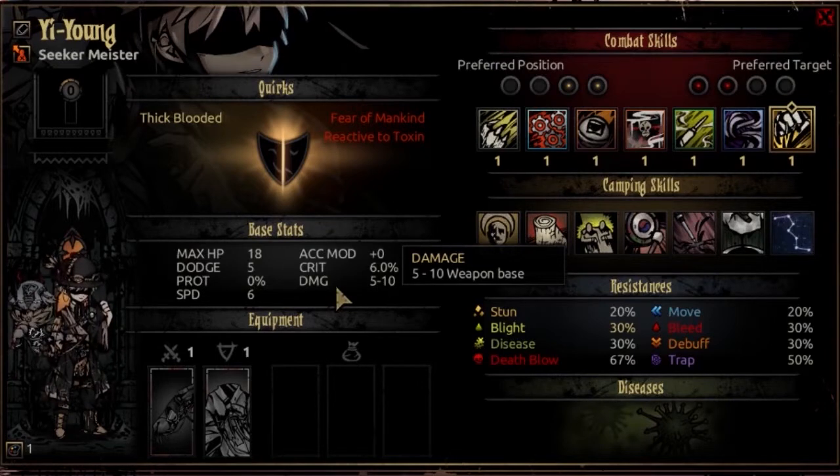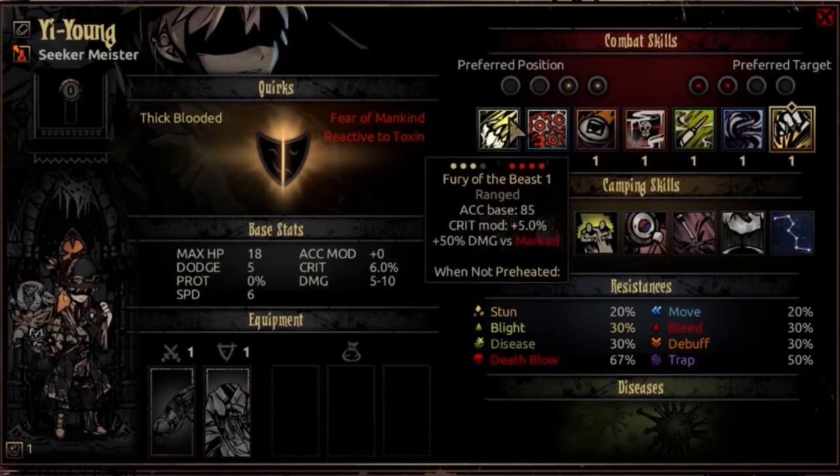You will find, however, that a lot of his move options have a rather low percentage damage to one target, but they either have other abilities or hit multiple targets. So let's go straight into the combat skills, starting with Fury of the Beast.